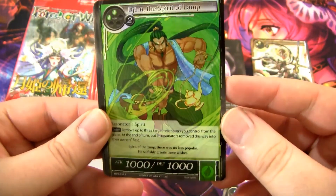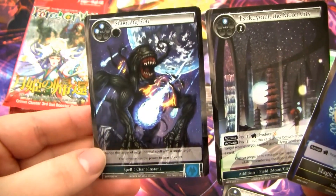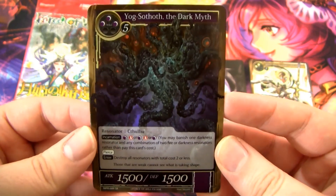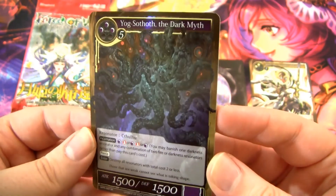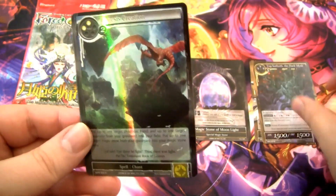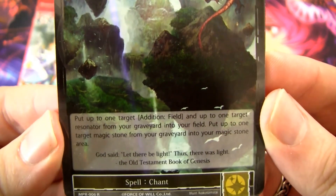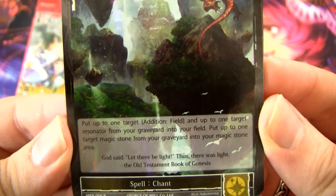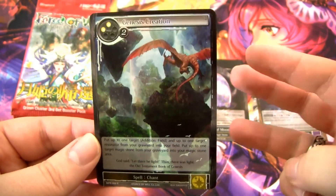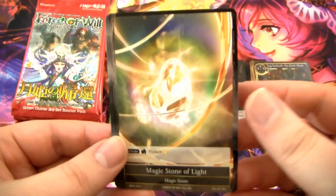And then we have just the regular rare Jinn, Spirit of the Lamp, and a Magic Stone of Water. Tsukiyomi the Moon City, and a Shooting Star. We have another super rare: Yogg-Sothoth, the Dark Myth. It's a decent card for a Cthulhu-type deck back in the day — 1500/1500 is pretty huge. You do see Yogg-Sothoth these days as Umar Atawil or whatever, but pretty cool. Then we have Genesis of Creation — this card's not too bad. You can put up to one target Addition Field and up to one target Resonator from your Graveyard onto the field, and put up to one Magic Stone from your Graveyard into your Magic Stone area. So basically you can get an Addition, a Resonator, and a Stone all back from your Graveyard for four Will — kind of a cool Re-Animator-type effect. And then a Magic Stone of Light.